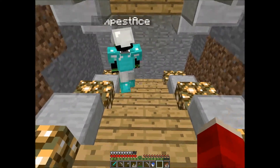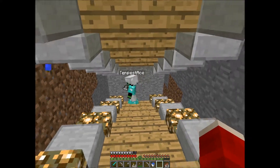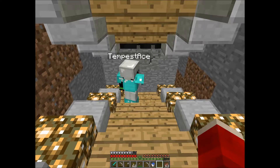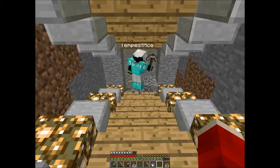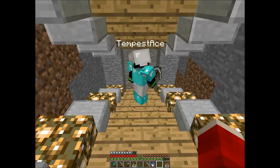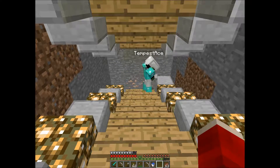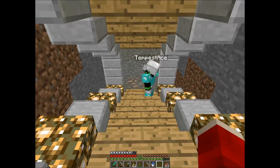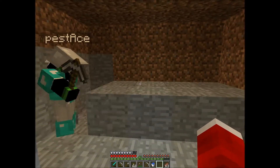You're really that lucky with diamonds. It's got nothing to do with luck — it's my system. I have a good system: I mine straight at level 12, two blocks high, and I leave three spaces between each of my straight mine shafts. That gives me the best possible configuration to find diamonds, and it works for me.